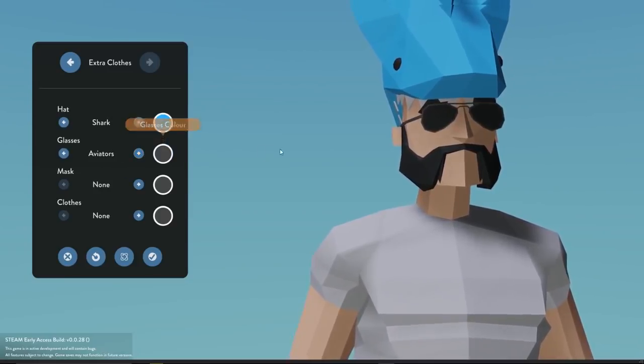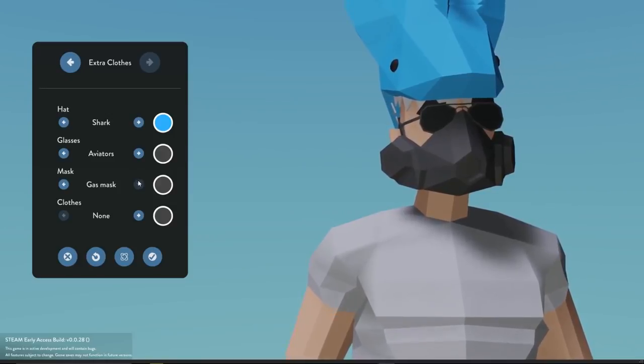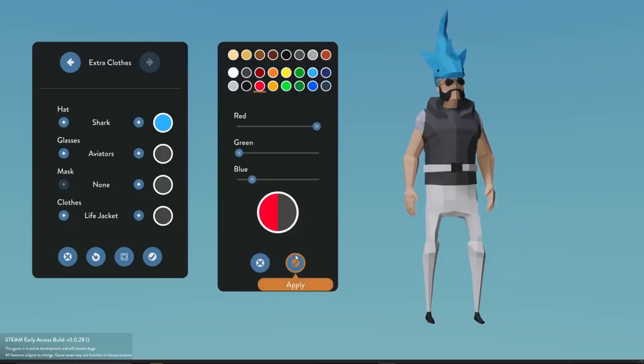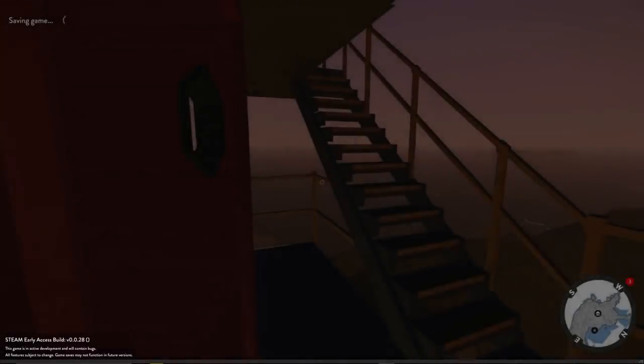We have aviator glasses — let's go with those. And they have a mask, gas mask. And clothes — life jacket. That actually looks legit except for the shark on top of my head. Say if we had the headset or something, this would look like a pretty legit Coast Guard person. Normally a life vest is a bright color — let's go with red. There we go. I kind of like that. I know the shark looks a little ridiculous, but I mean, it's a shark on your head. You got to use it.